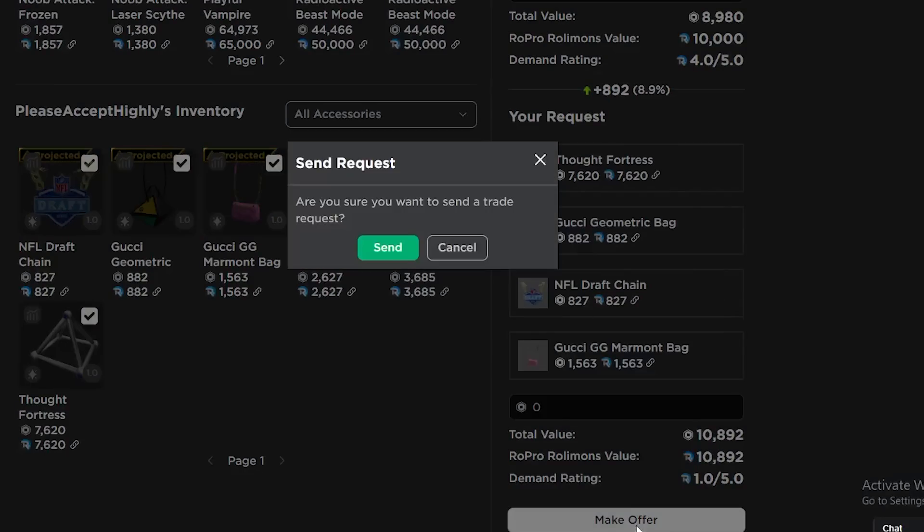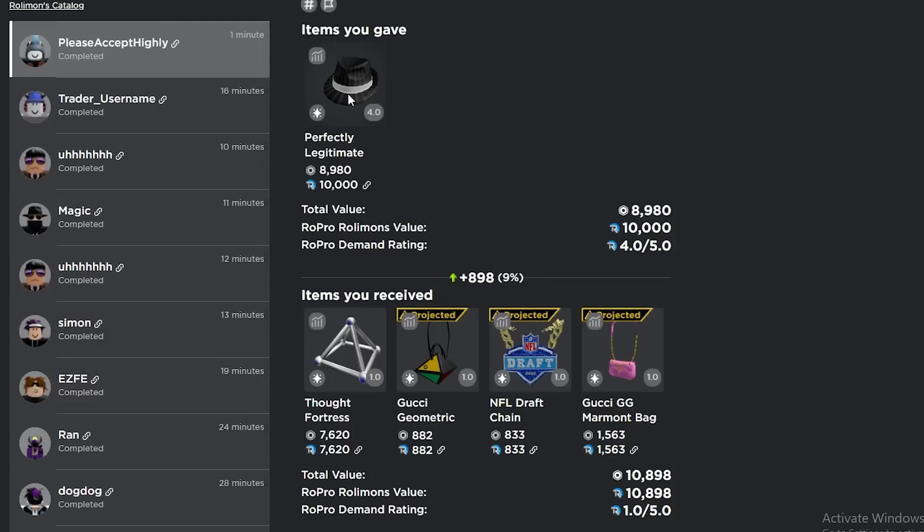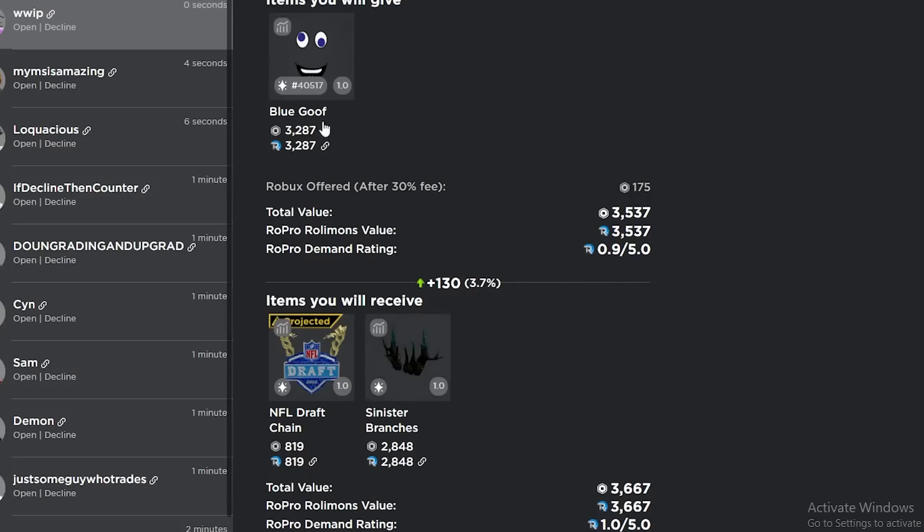This trade got completed — we downgraded the legit for the Thought Fortress, the Gucci Bag, another Gucci Bag, and the NFL Draft Chain. This bag is projected but it's basically equal for legit, which is not bad. Blue Goo for Sinister and NFL — I'm winning 130; if I give like 200 I'll take it.